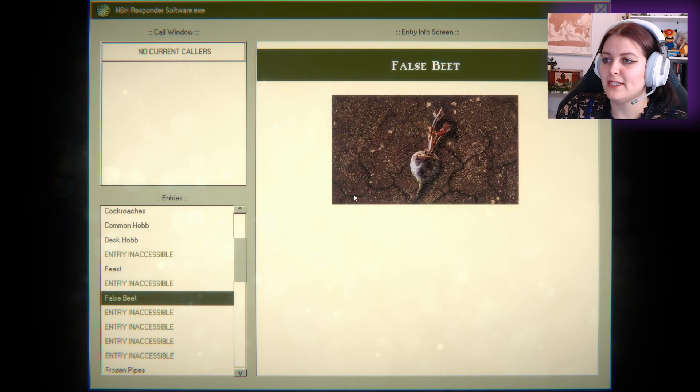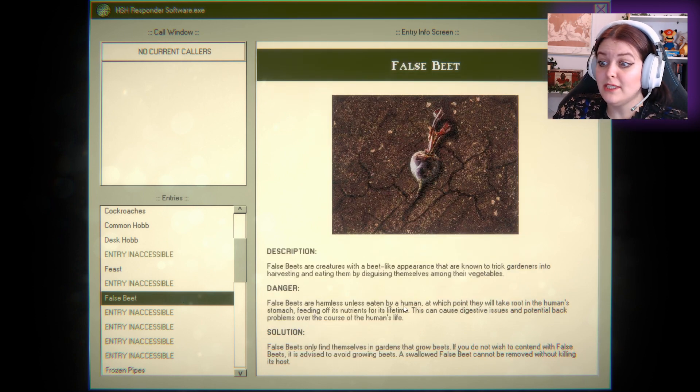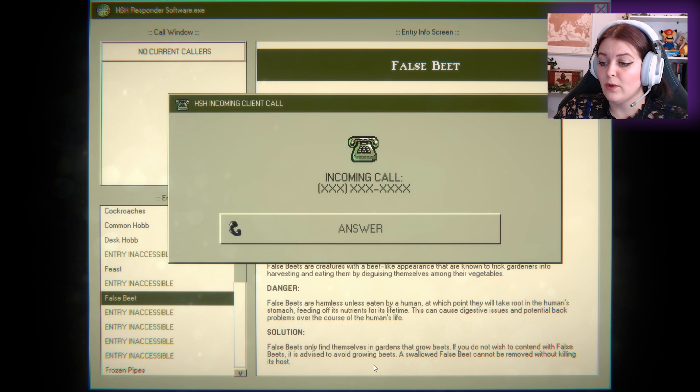I want to read about the beets. False beets are harmless unless eaten by a human, at which point they will take root in the human's stomach, feeding off of its nutrients for its lifetime. This can cause digestive issues and potential back problems over the course of a human's life. Oh no, that's really creepy. I don't like that. Solution: false beets often find themselves in gardens that grow beets. If you do not wish to be contended with false beets, it is advised not to grow beets. A swallowed false beet cannot be removed without killing its host.